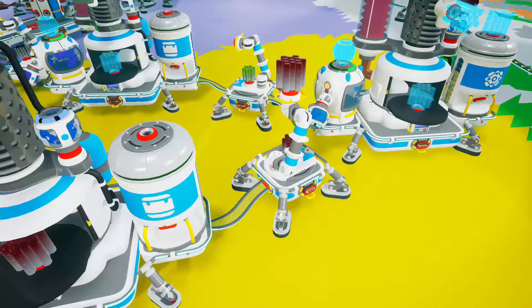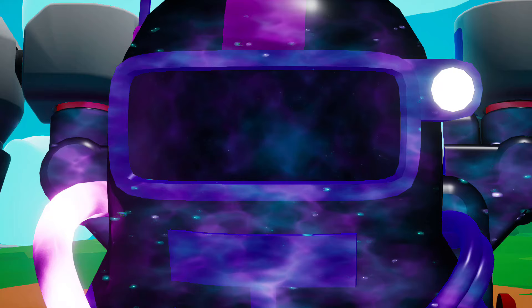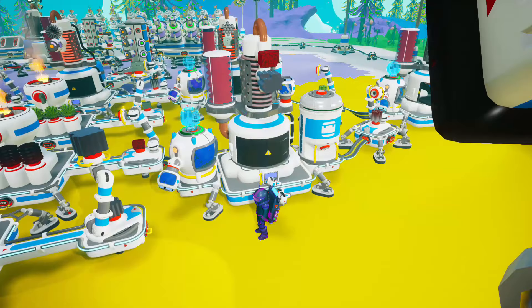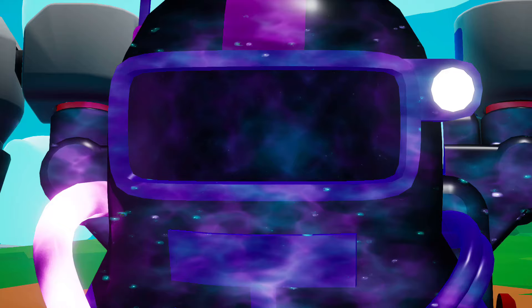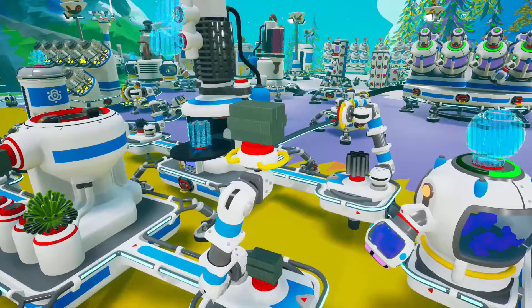Now to the chemistry lab section. These refined resources need to be combined together with gases in order to make more refined resources. Carbon and iron are going into this chemistry lab to produce steel, along with argon — something you can find on Glacio or Atrox. And by the way, the doctor said they needed more iron, not carbon.